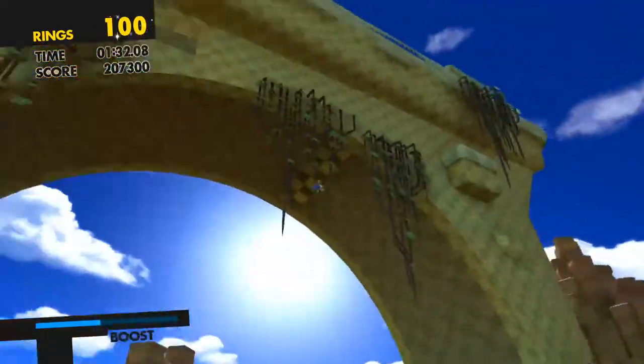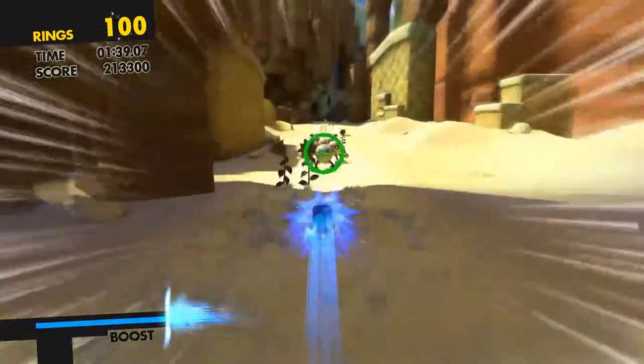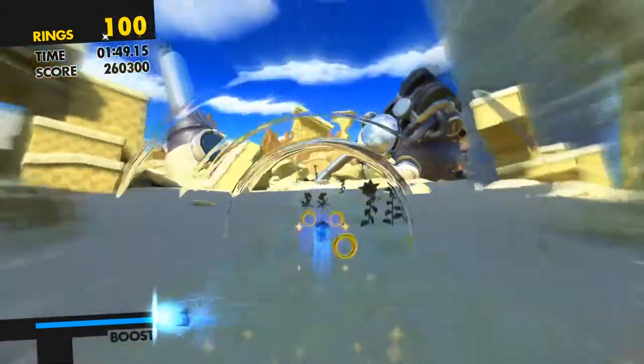Right, now this is your cue. You've got this big loop here — you want to slow down because you want to take the path to the right. You can see the rings there, and then just speed all the way to the end and you'll get the red ring as you run sideways across the sand fall. There we go, the last one. You can't really see it but it is there and you do get it.